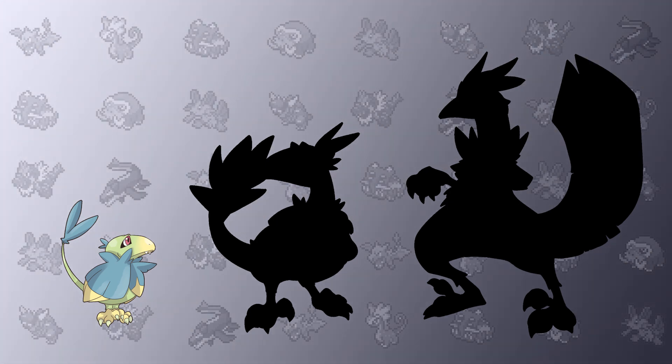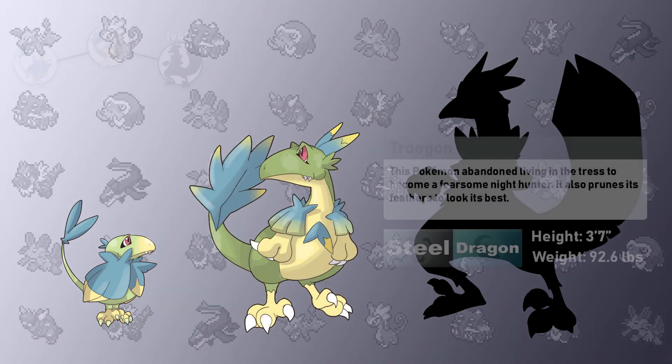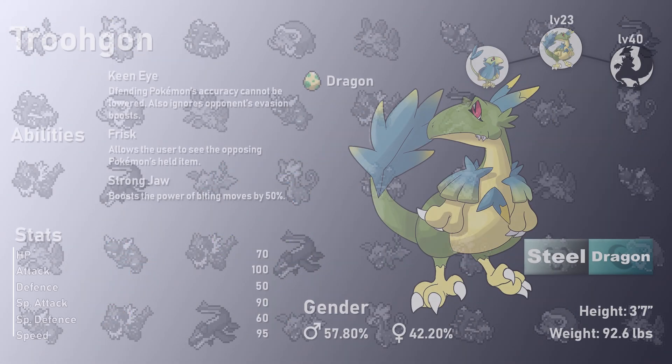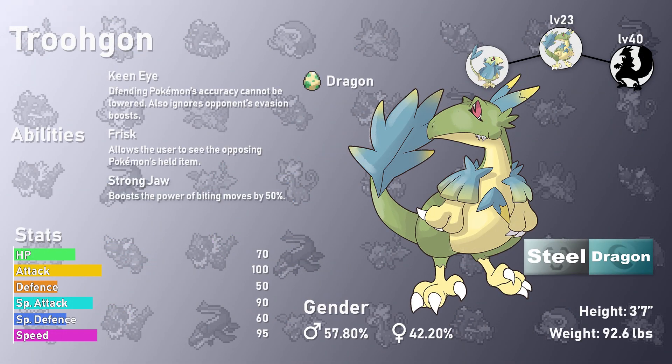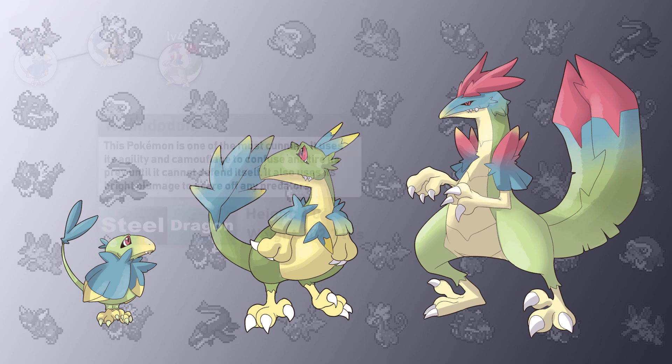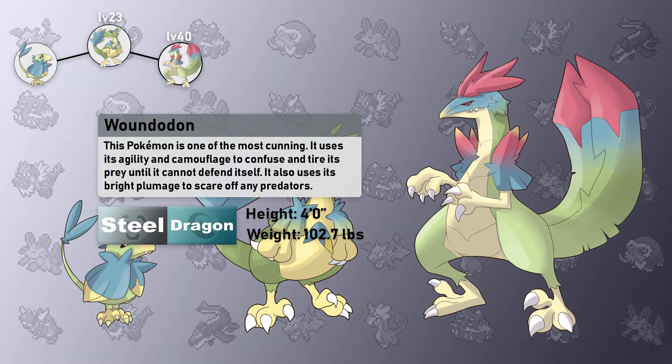This Pokémon abandoned living in the trees to become a fearsome night hunter, and it prunes its feathers to look its best. This is Troohgon — it looks more like a dinosaur compared to its pre-evolution but still retains that tropical look. It's not anything too dramatically new except being faster and more powerful. This Pokémon does gain a Steel typing, which is brilliant because it gives immunity to Poison-type moves, as well as so many resistances. This Pokémon is one of the most cunning — it uses its agility and camouflage to confuse and tire prey until it cannot defend itself, and uses its bright plume to scare off any predators.